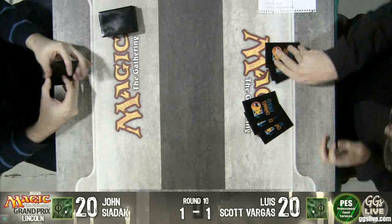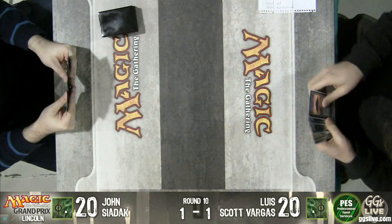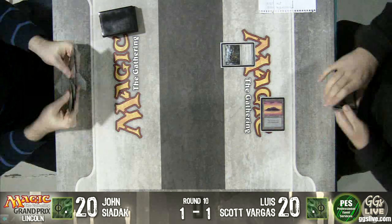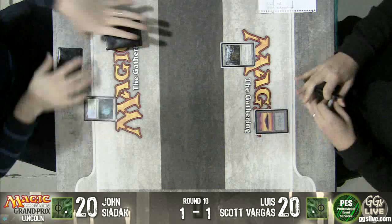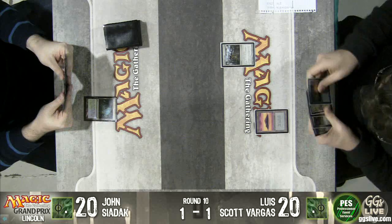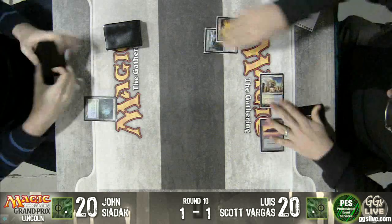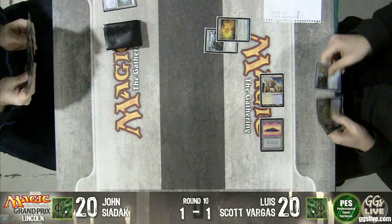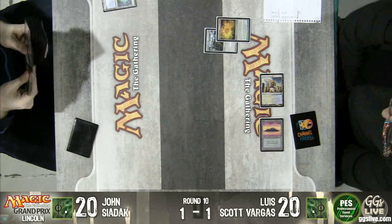Luis is not going to start on seven. I see two lands and a Remand — he's clearly going to keep. And there is Graf Digger's Cage! Is that our first cage on camera? I think it is. I know Shuhei Nakamura had that main deck in his top 16 deck in Honolulu. That was kind of crazy. There's an Expedition Map. He had Tezzeret and Architect of Will — he can make it a 5/5, so there was a little less downside.